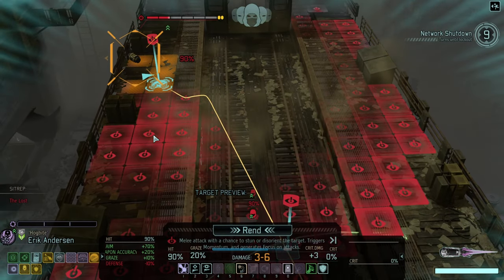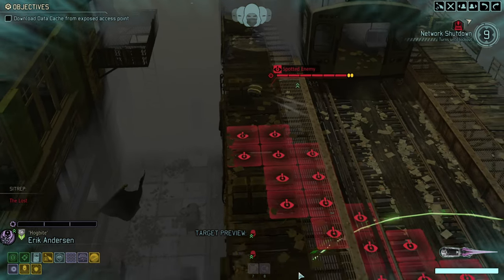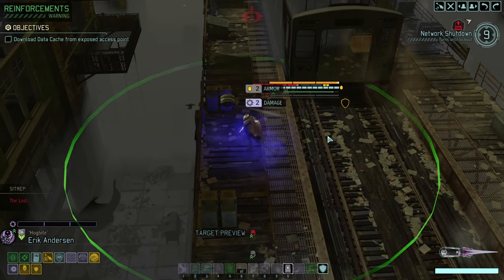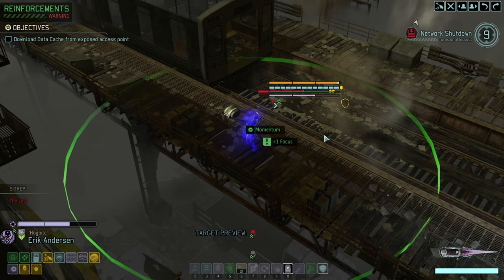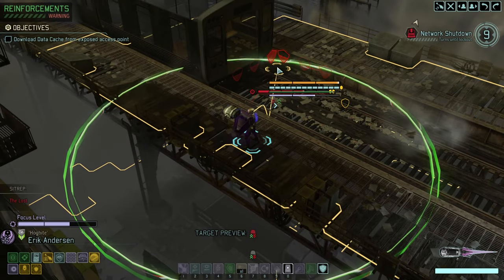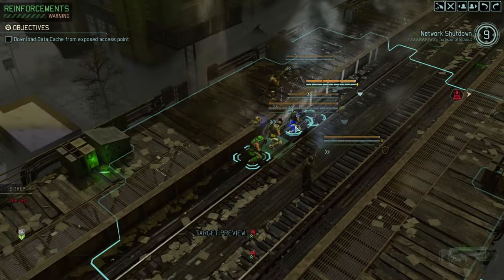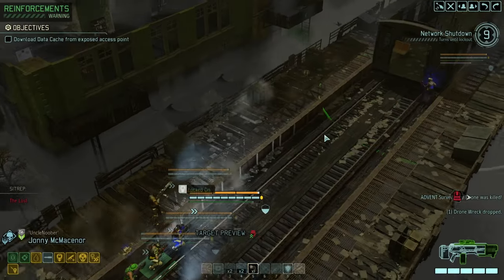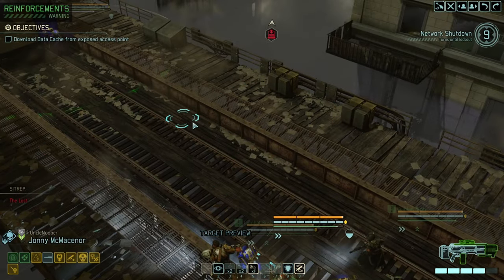I want to break concealment — I think that's not a bad idea here. I mainly want to get focus and into proper position for next round. Good, focus already — that's very good. Agnubra takes the kill and Implacable moves on. Also combat rush.